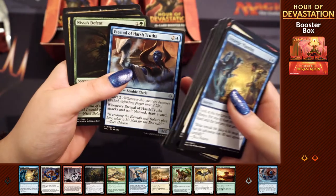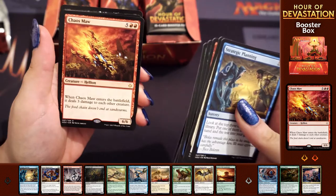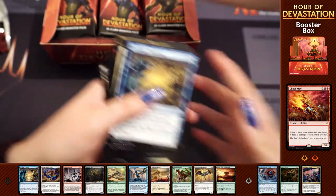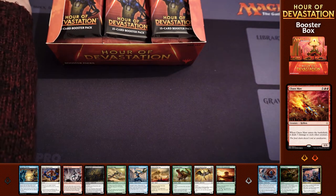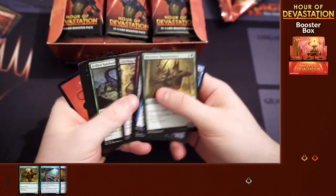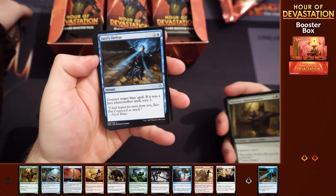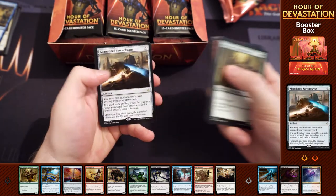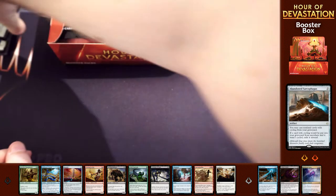So we have Eternal of Harsh Truths, Nissa's Defeat, Unraveling Mummy and Chaos Maw. Thankfully that means I've got a chance for a mythic now. Last time she started off with Gideon first pack. We're going to start with Jace's Defeat, Liliana's Defeat, Bloodwater Entity, and we've got an Abandoned Sarcophagus which is pretty cool for cycling.